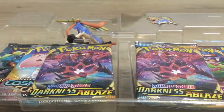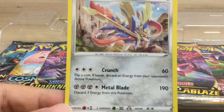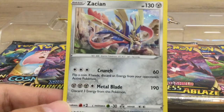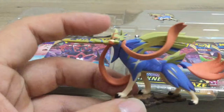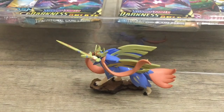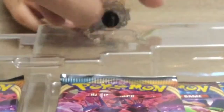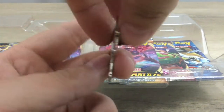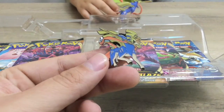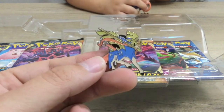We're going to start with our Zacian set. The card has 130 health, a very cool graphic. Crunch for 60, and Metal Blade for 190 — you have to discard three energy for that, but that's a lot of damage. Next is the figure, which has a pretty good amount of detail. Very good looking, and it stands up on its own — it's going to look real good on a shelf. And then we have the pin, which can go on a keychain or something like that. Zacian is my favorite legendary Pokemon now. I absolutely love this Pokemon — the design is so cool, and I love this little pin.